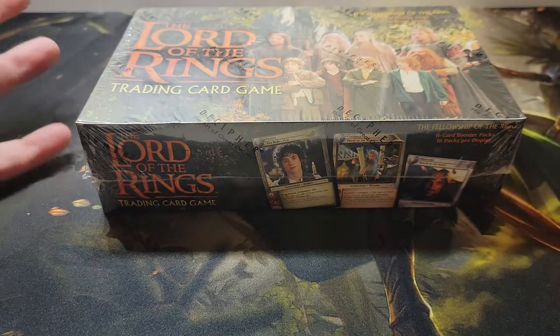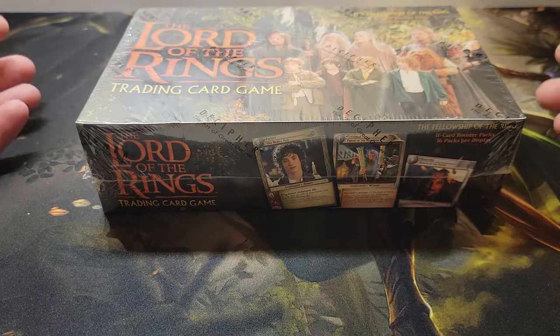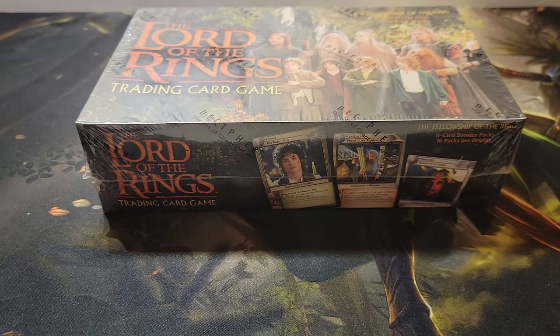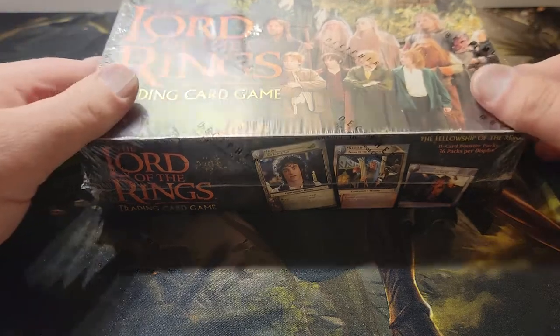It had a very unique game system built around the actual franchise — the IP, the story — traveling to destroy the ring. You had nine sites that you traveled through, and you played as both the shadow and the free peoples cards. So you kind of played two roles in your deck — basically two decks combined into one — and there were a lot of really cool synergies and ways to make things happen with combat. Really excellent game.